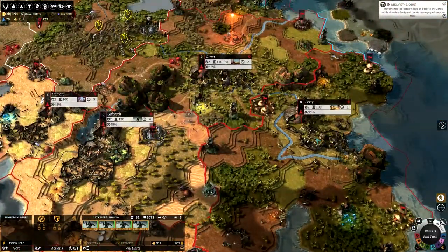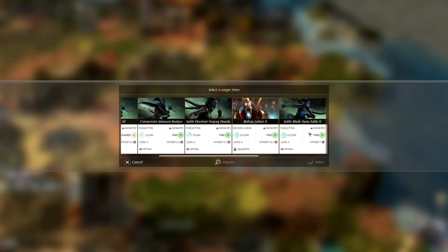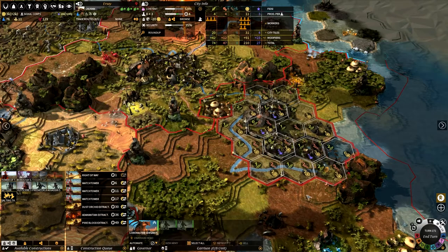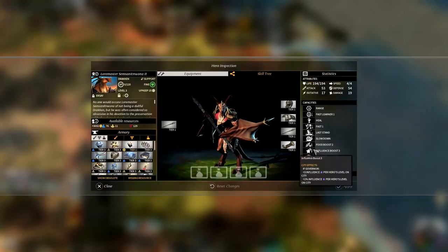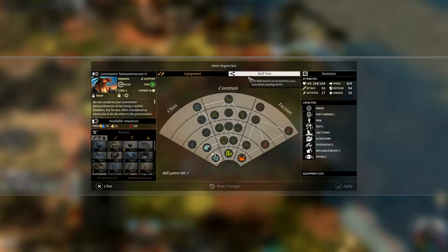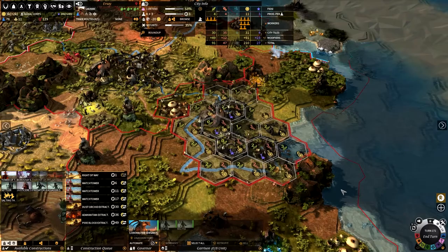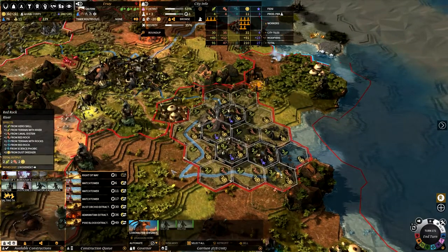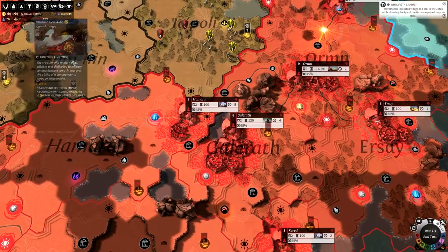Galerath has already got a hero, so maybe Ursae would be a nice one. Let's assign the hero there, and now all of these river tiles will give us plus 3 food, I believe, once we start to get this skill. Plus 1 terrain on terrain with river should help this city grow a lot quicker. Hopefully my leader there will level up pretty quickly. So that's all done - let's now go ahead and end the turn.